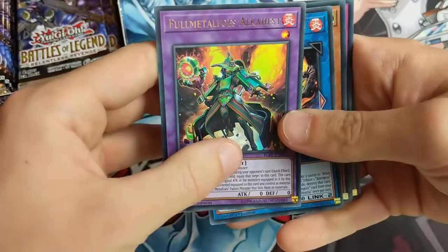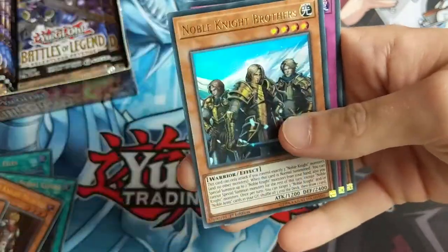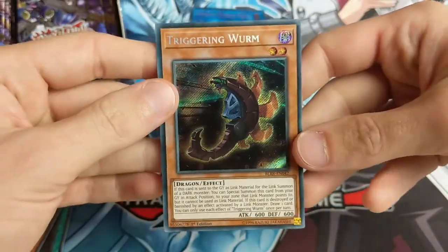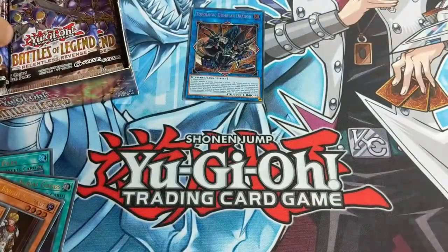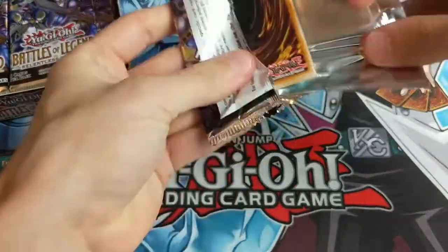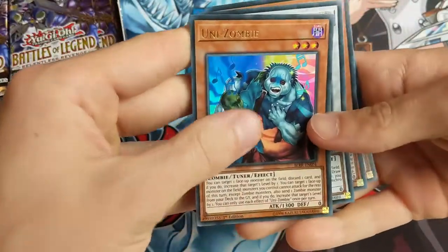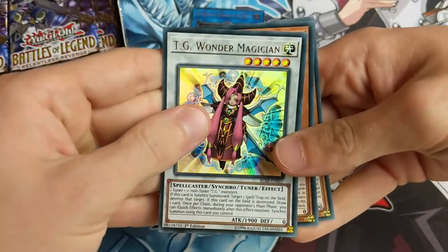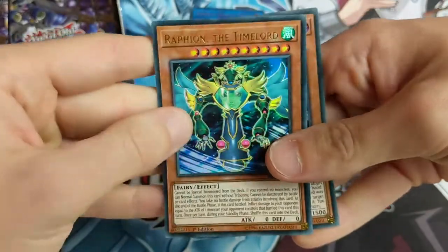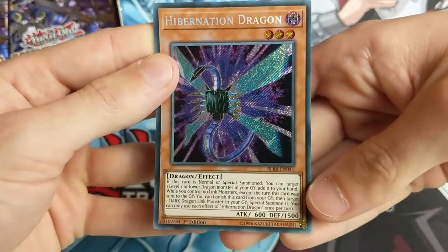Really cool reprints in here like Draconic Diagram things - let's see if we get one. Metalfoes Alkahest, Altergeist Hexia - we got one of those recently, so that's not great. Noble Knight Brothers, Unending Nightmare, Triggering Worm. There are only five cards per pack but they are ultra and secret rare so I can't really complain. Kycoo Waterfront, Uni-Zombie - there's two of them. TG Wonder Magician, Raphion the Time Lord. I quite like the Time Lord design so maybe I'll try making a Time Lord deck. Hibernation Dragon secret rare - absolutely gorgeous.